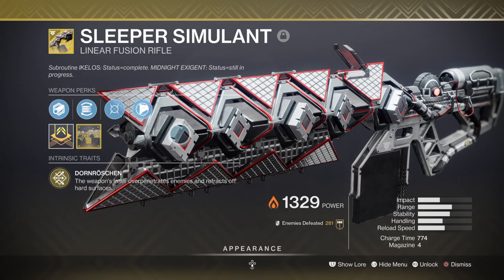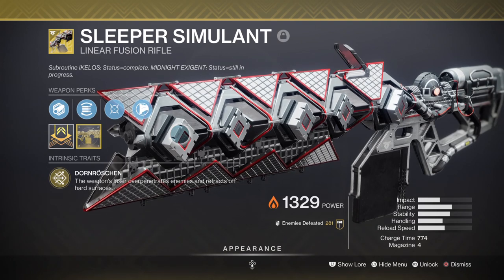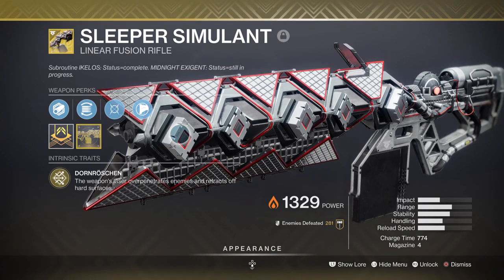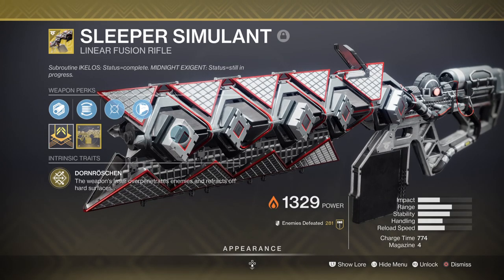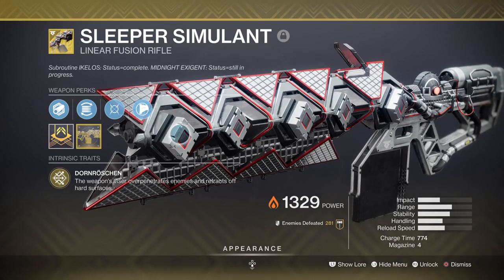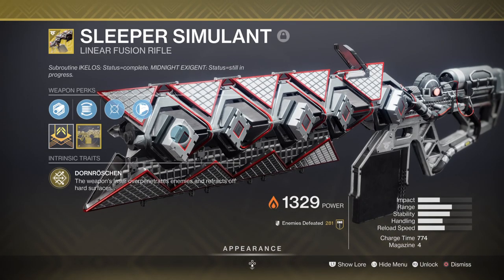Depending on what next season offers, this setup may change to keep up with the meta since Particle Deconstruction will be removed. The good news is that fusions are still viable even without that mod. The build is designed to keep up with the meta, so if rockets become a thing next season I can just opt into using the Gjallarhorn and go from there.